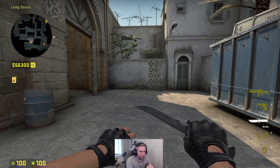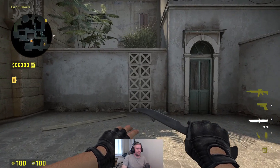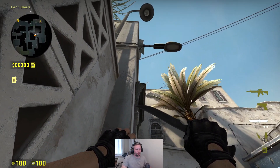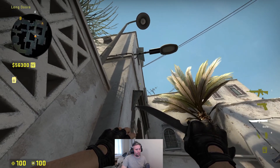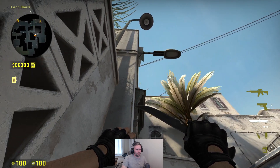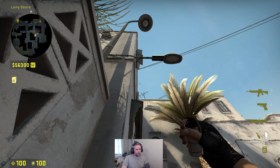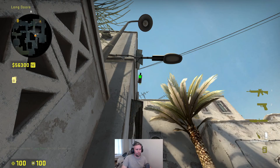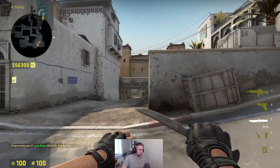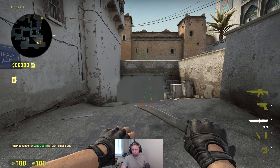Next up you can throw a deep CT smoke from long. You do this by finding the middle here, then you duck and aim in between these two connection points on the wire. Then you take a short step to the right after you stand up and do a simple left click. And CT spawn is smoked off deep — pretty neat.